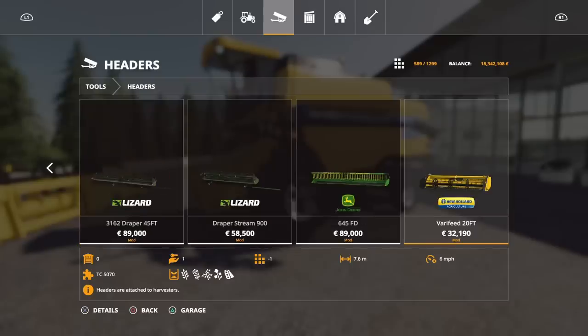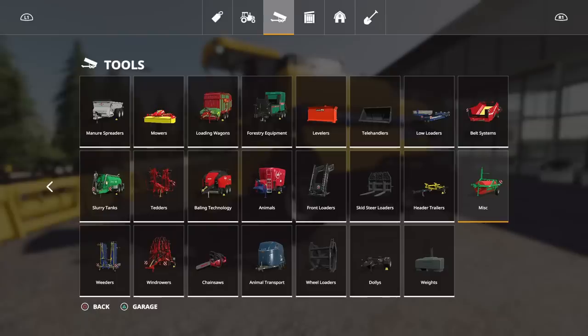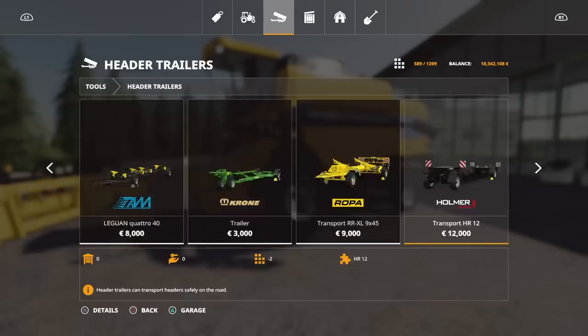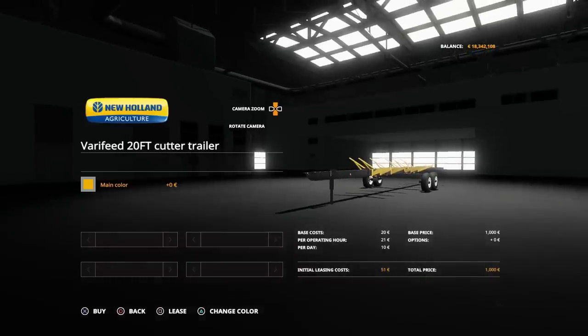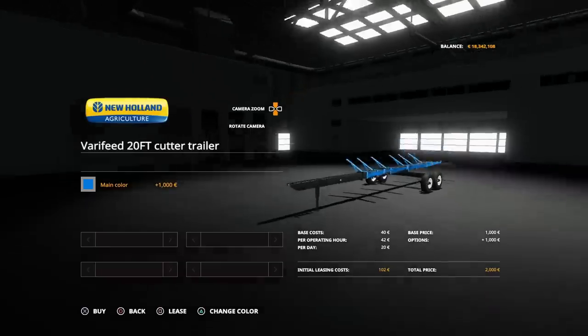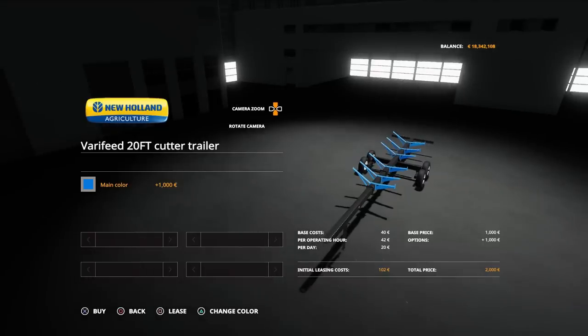The header is 32,190 — scarily almost as expensive as the base model harvester, so you're going to double the price of this setup by getting the header. There are no options available, you get what you get and it will harvest at six miles per hour. The header trailer is only 1,000 to buy and you can choose from any color on the color palette — you could potentially use it as a header trailer for other headers too.